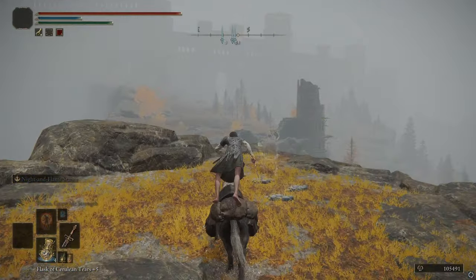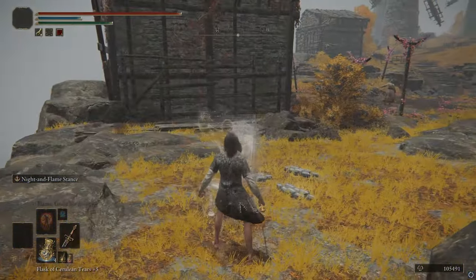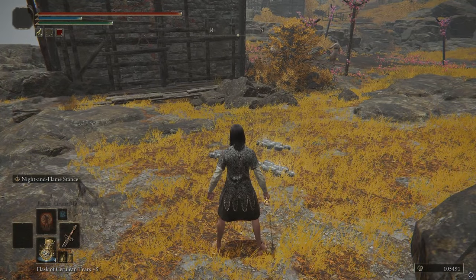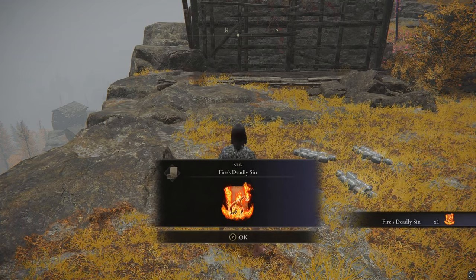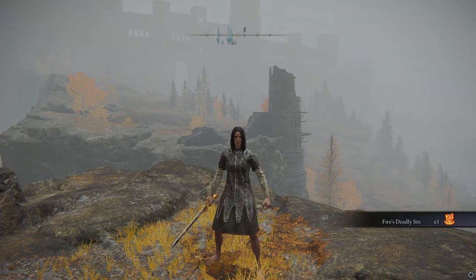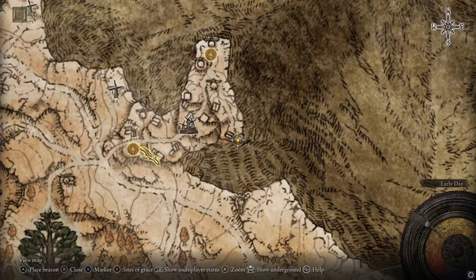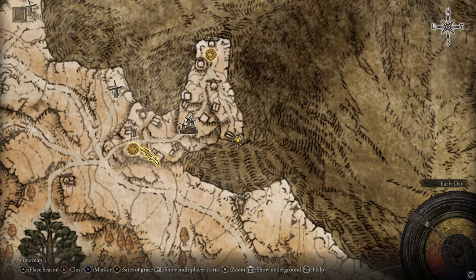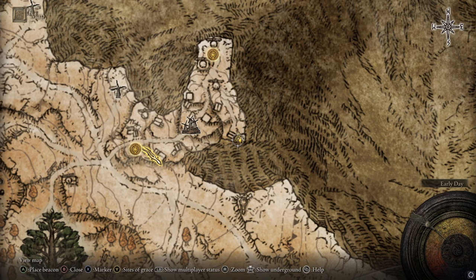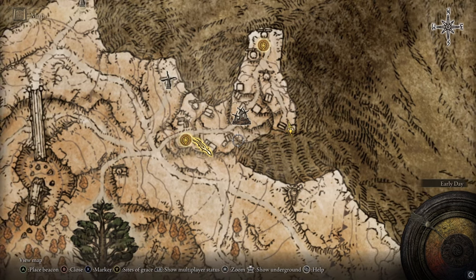Now that we have the painting, when we go here, there's this guy and he just fades away. It leaves an item right here, you pick up the item, and it's Fire's Deadly Sin. Kind of a weird one to get, but that's how you get Fire's Deadly Sin. I have this right here on the map — zoom all the way out and back in — this little corner right here, just to the east of Windmill Village Grace.